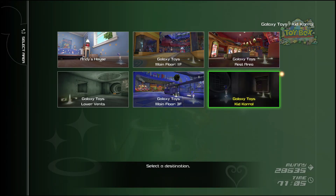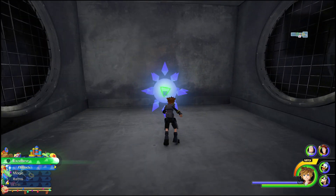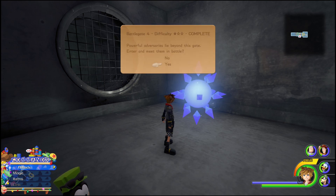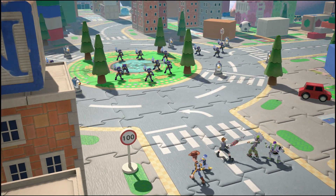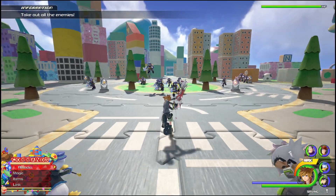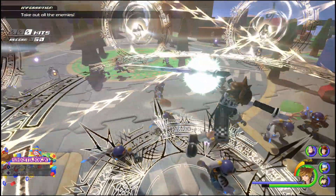The second battle gate I recommend is located in the Toy Box world. You do not get as much XP as the other 2 — you will get just under 22,000 — but the enemies here are definitely the easiest out of them all and it takes less than a minute to complete. So for this one, 1 minute will give you about 22,000 XP.